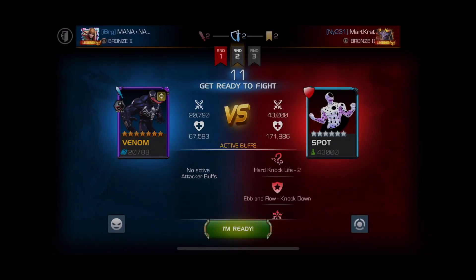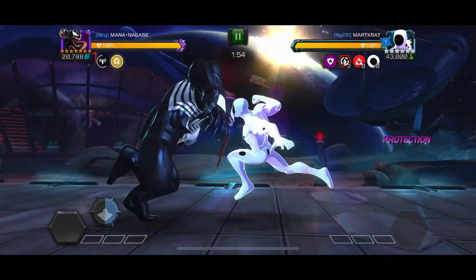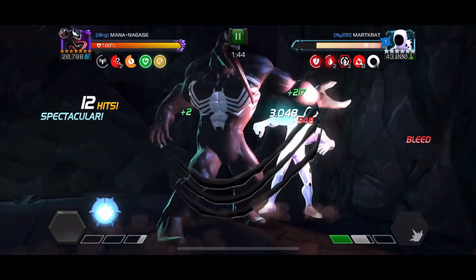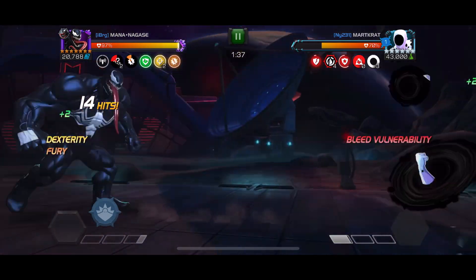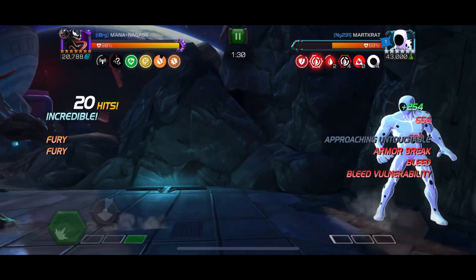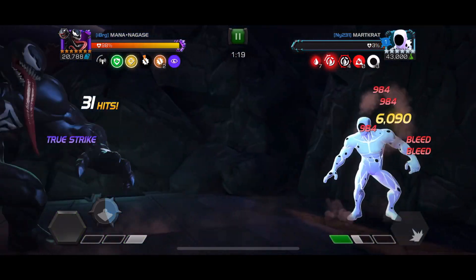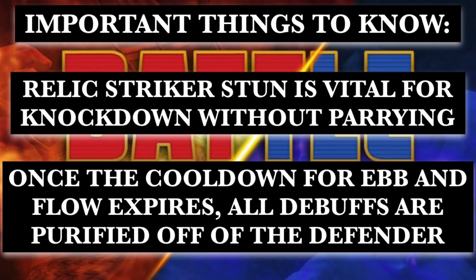Here's an example with Venom versus Spot. I get the intercept going, drop a parry, then do a knockdown to get the protection off. After that I utilize my striker relic — I play it calmly, he throws a P1, and then I go back in. Protection goes off cooldown, so I drop my striker, get the passive stun, drop a heavy attack, and now protection is back on cooldown. That means you don't have to parry — no disorient — and it strings right into combo. Drop the P1 and the fight is over.